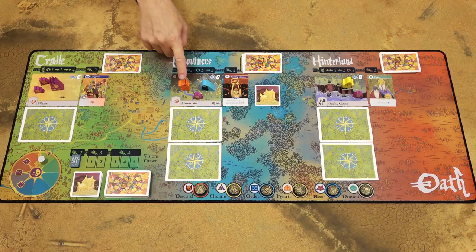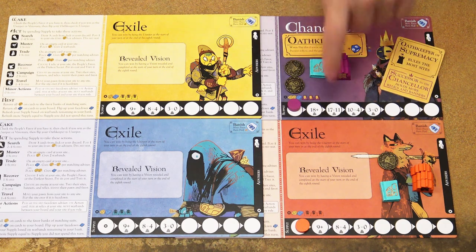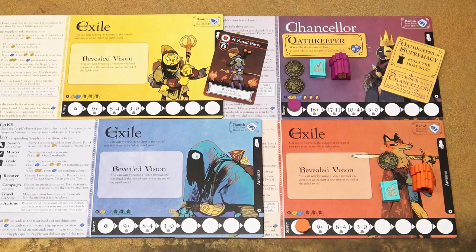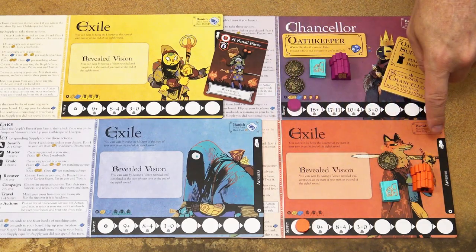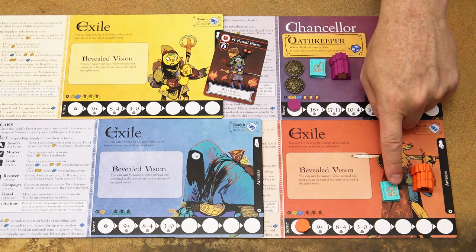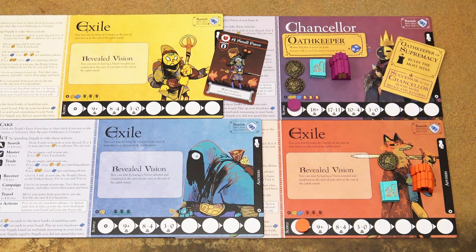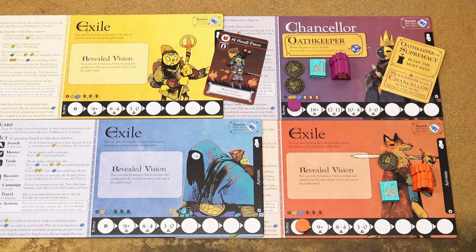Each player is represented by a big pawn — essentially each player is a powerful character in the empire. One player plays as the chancellor of that empire, and the other players are exiles. Your player board represents your wealth: you will have some warbands traveling with you, you may have some secret tokens, and these favor tokens represent the favor of the people of the empire — your influence that you can spend. In addition, you will have some advisors who also travel with you.